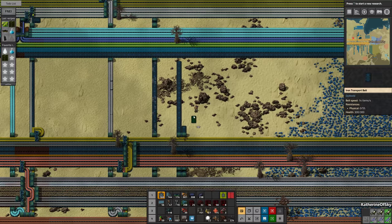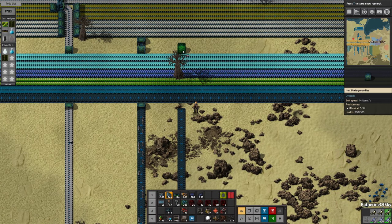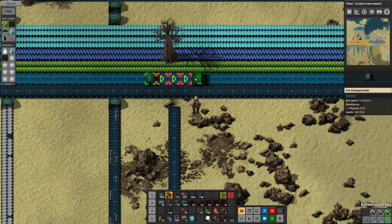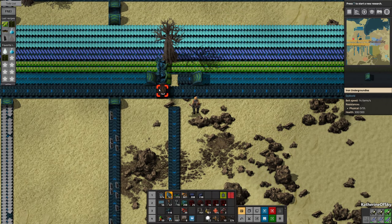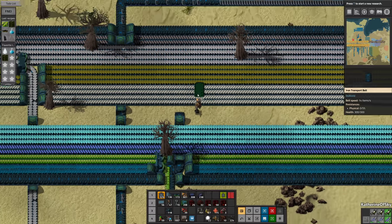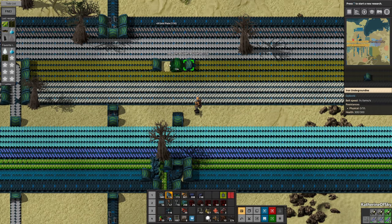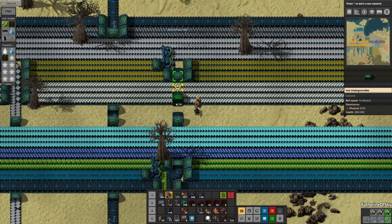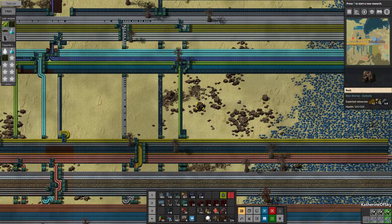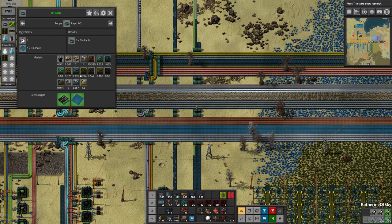Oh wait, this needs to get tin plate. And this one can get this stuff — that's glass, we found out about that. And silver plate, which is up here. We can probably just sneak it out like this — just do one of these and one of those. The other thing was tin cable, made from tin plate. I think this is tin over here. Let's remove this stuff.